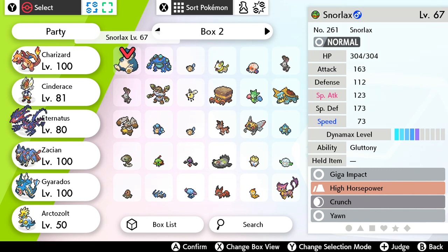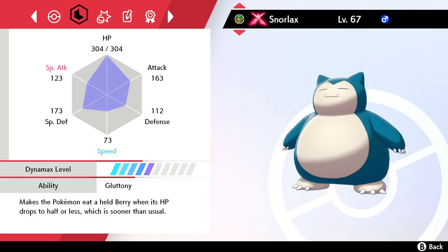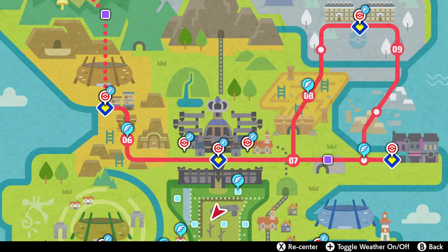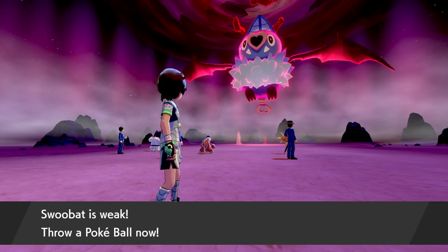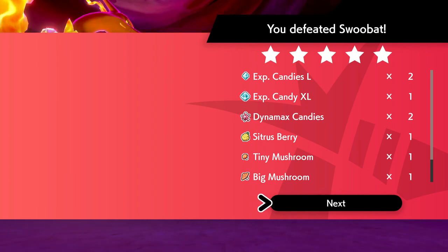Starting off, I've got this Gigantamax Snorlax, and I know it's got some really great stats. If I check the summary, I can see it's got epic HP, but things like speed are not so good. You can see which stats level up faster by which ones are blue and which ones are red — red ones level up faster and blue ones level up slower.